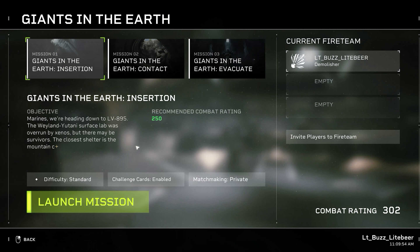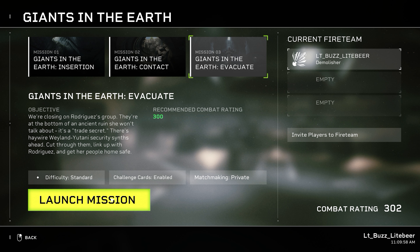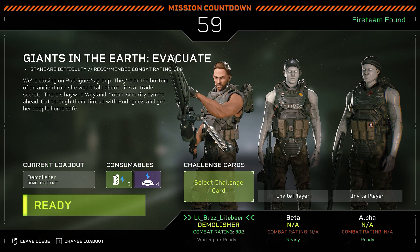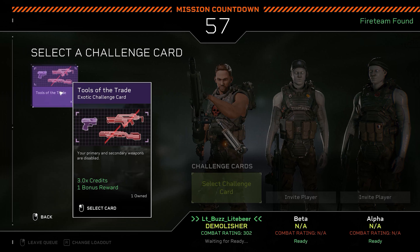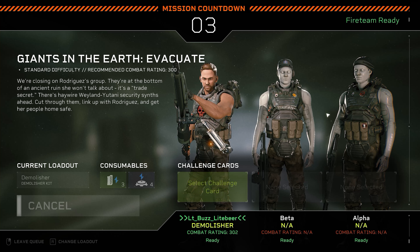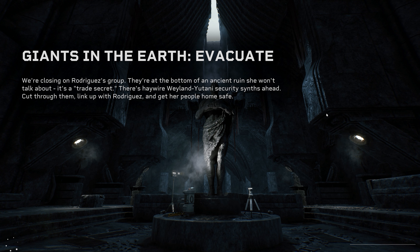This is gonna be 'Giants in the Earth' and we're gonna do 'Evacuate.' Full disclosure - I actually have already run this mission. I tried to do it on the Doc class and, let me tell you, don't try that. We're at the bottom of an ancient ruin. There's Haywire Weyland-Yutani security synths ahead. Cut through them, link up with Rodriguez, and get her people home safe.